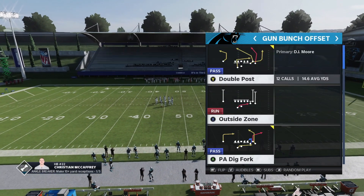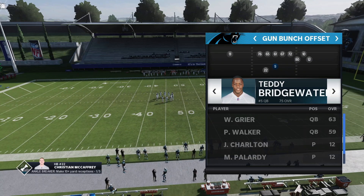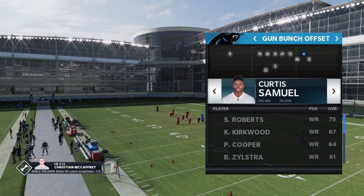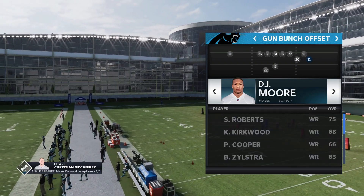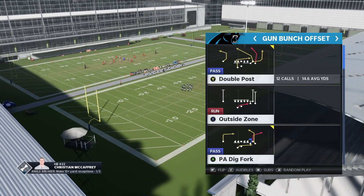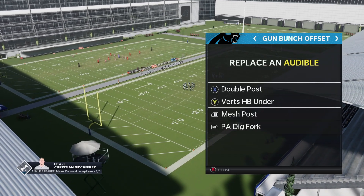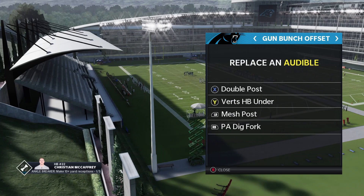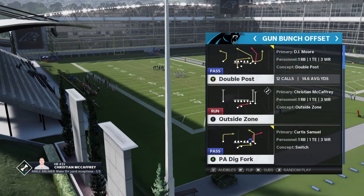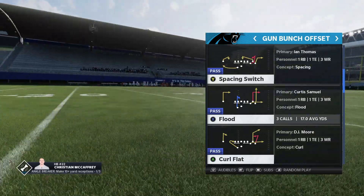Let's hop straight into our audibles. One thing I do recommend is that you get some good route runners on your field. Some of these routes are going to be better with better route running, deep route running, and certain things like that. So you want some good receivers if you're running the Bunch Offset. As far as our audibles go, I've gone ahead and preset them. We have double post, vert, halfback under, mesh post, and play action dig fork.